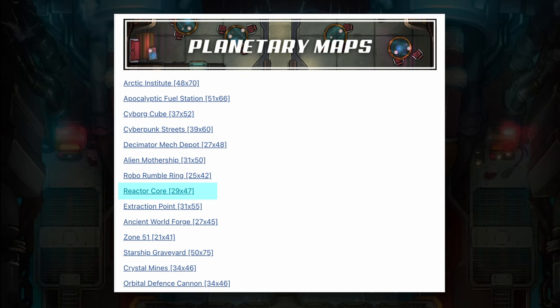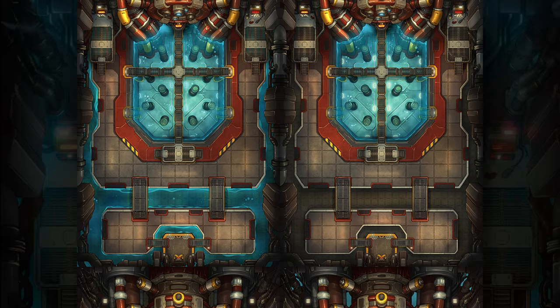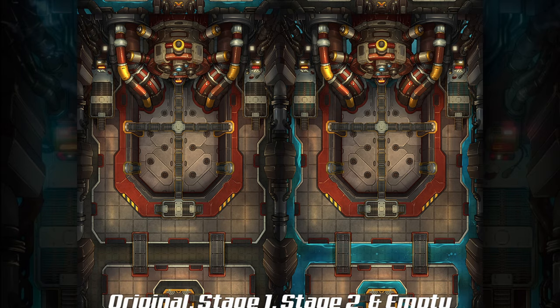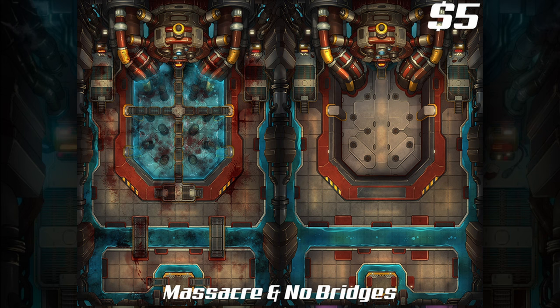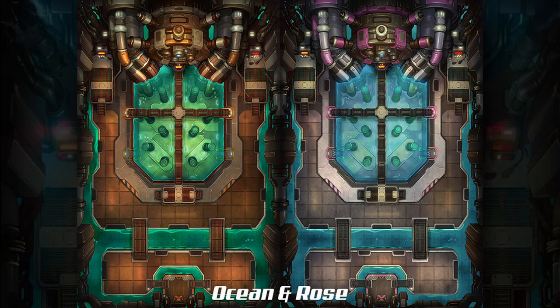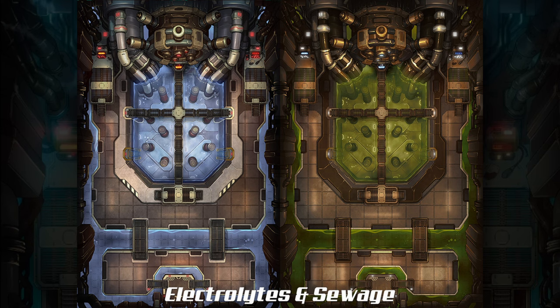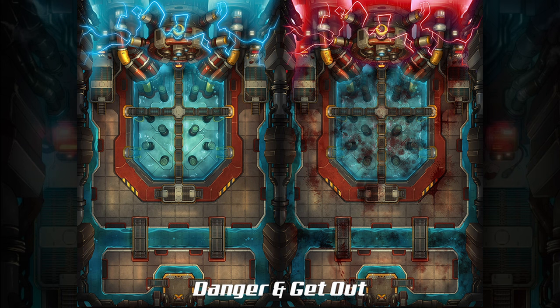Under planetary maps, let's take a look at the reactor core. I love a reactor core scene because it just has a built-in timer ticking away to something catastrophic. At the $1 level you get four versions of this map. Being able to instantly flip to a different version to show a scene change is impressive to players and helps with immersion. At the $5 level there are 10 more versions: Massacre, No Bridges, Ocean, Rose, Electrolytes, Sewage, Toxic, Hot Tub, Danger, and Get Out — each changing the fluid color to dramatically shift the atmosphere, from horror to end-of-scene moments.